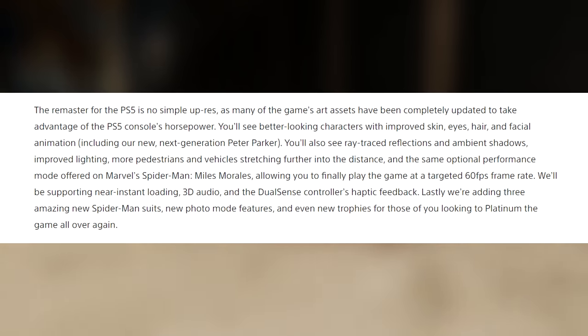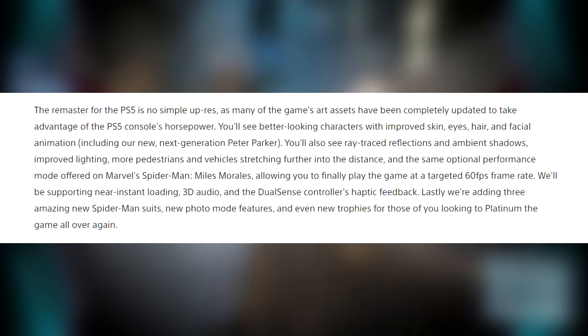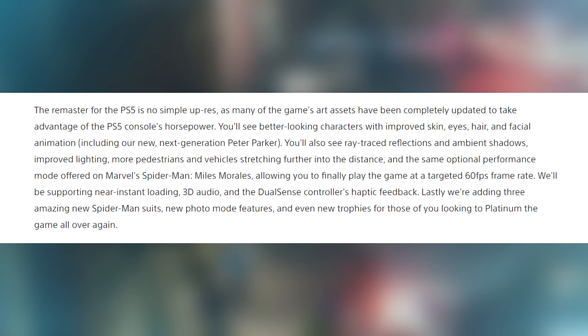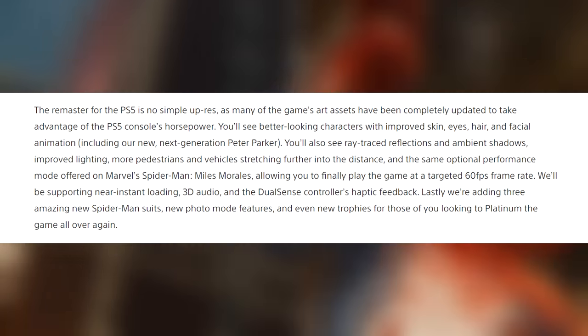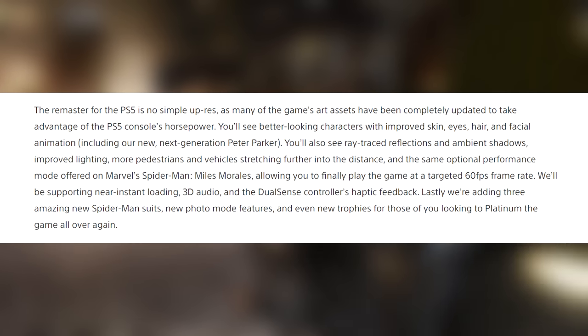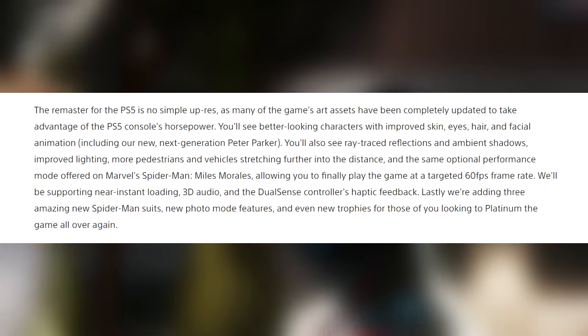You'll also see ray traced reflections and ambient shadows, improved lighting, more pedestrians and vehicles stretching further into the distance. And the same optional performance mode offered on Marvel's Spider-Man Miles Morales, allowing you to finally play the game at a target 60 FPS frame rate. It'll be supporting near-instant loading, 3D audio, and the DualSense controller's haptic feedback. Lastly, they're adding three amazing new Spider-Man suits, new photo mode features, and even new trophies for those looking to platinum the game all over again.